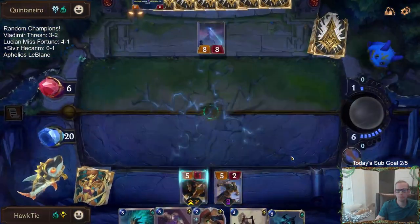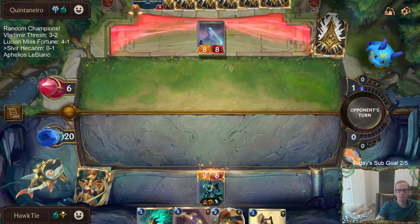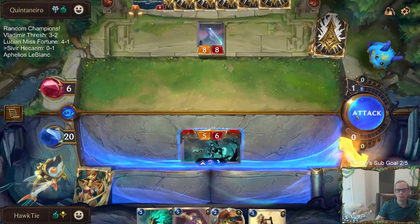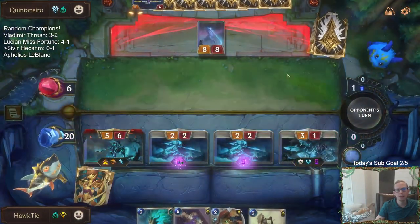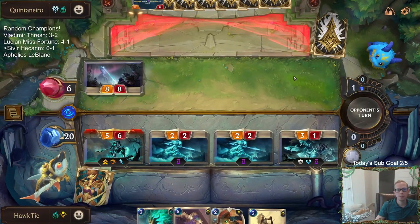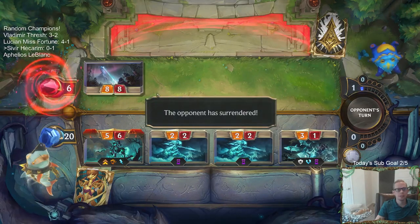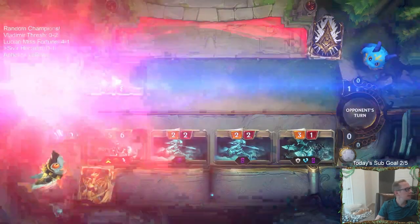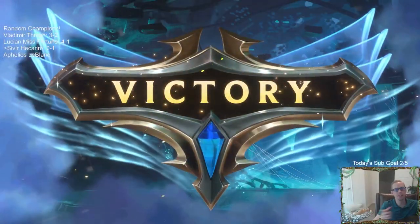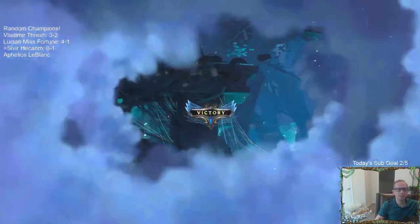I don't think that's game... Cool. They need a one-mana blocker. There we go. Good job, Hecarim. A lot of things lined up perfectly there. That Sapling Toss was great. The Hecarim was great. That was awesome — that's what we want our deck to do.